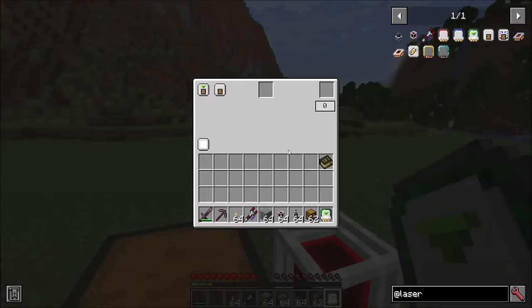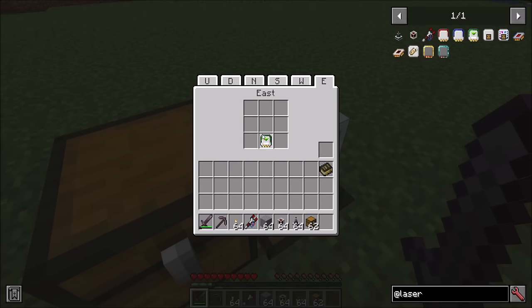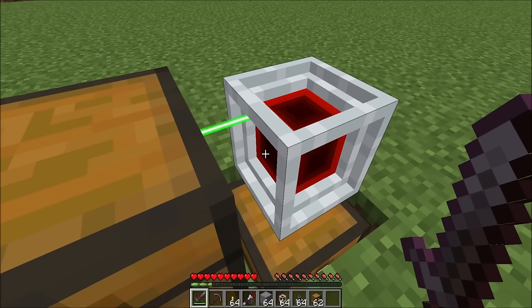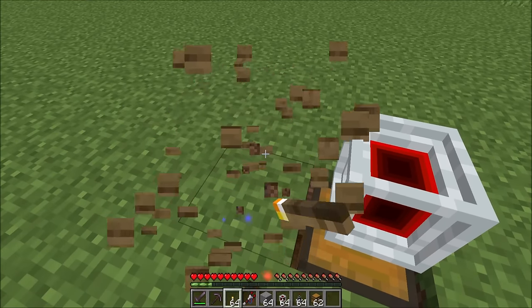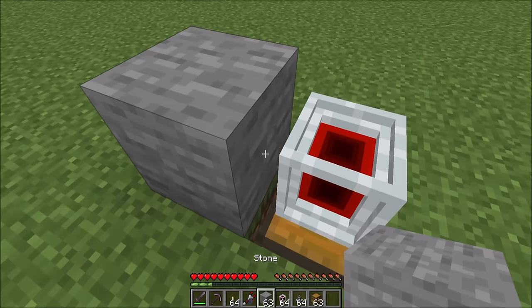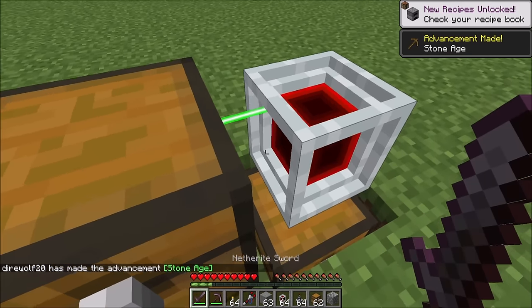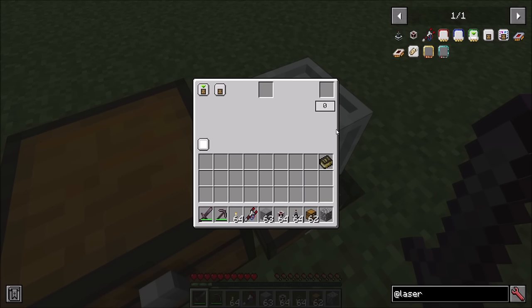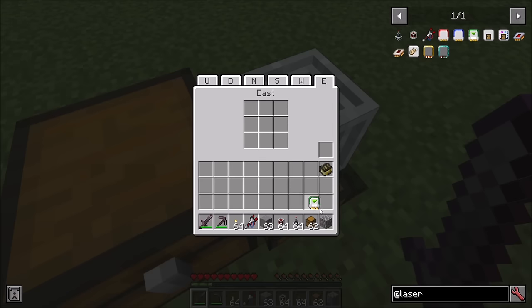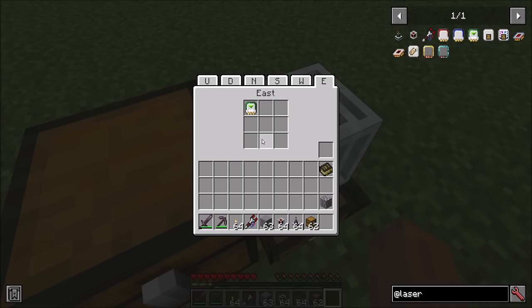If you right click an item card you can access its user interface with a bunch of settings. Step one is to place the card inside of the laser node, and you'll notice it suddenly shows a laser connecting between the node and the adjacent inventory. If there's no adjacent inventory or it doesn't support items, it won't draw a line. To edit the settings you can right click the item card from within the UI, or modify the card from your inventory — whatever works for you. You can also right click the card directly into the node and it'll automatically insert itself.